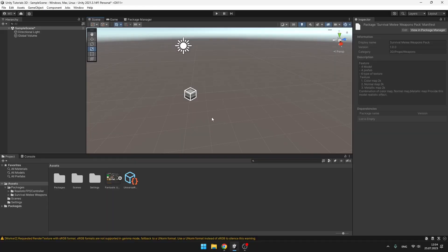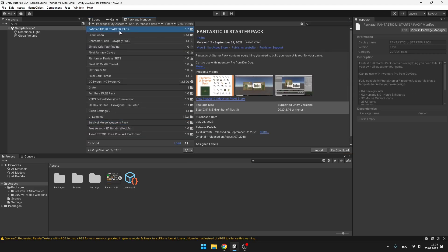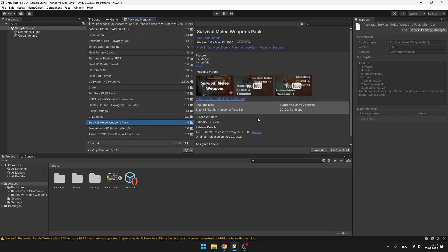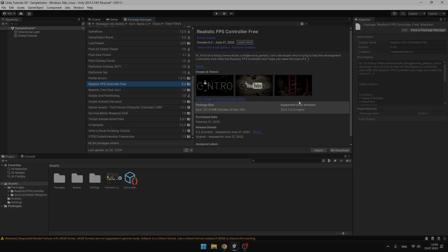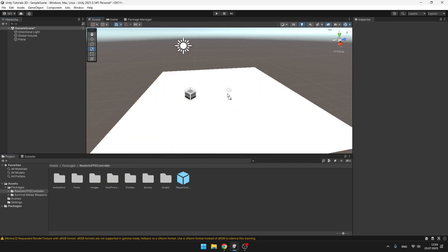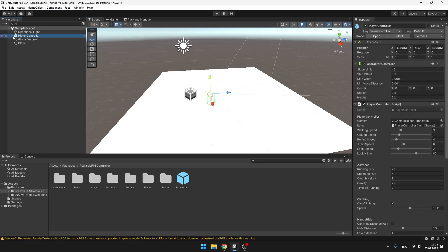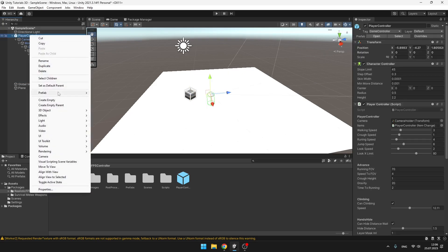We'll start with an empty scene. I have also downloaded three packages: the Fantastic UI Starter Pack for the UI, the Survival Melee Weapons Pack which has four weapons — you will find all of these in the description — and for the player controller we are using the Realistic FPS Controller 3. In the scene I will create a 3D plane, add the player controller, and delete the items he is holding in his hands by unpacking the prefab.